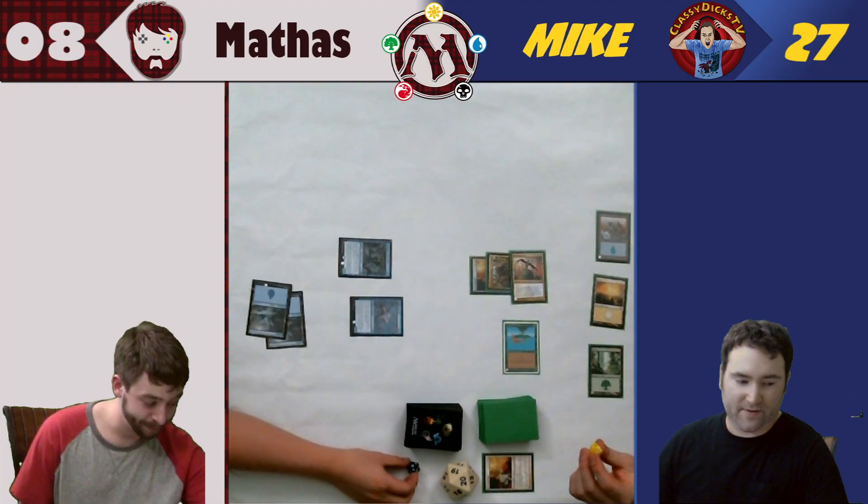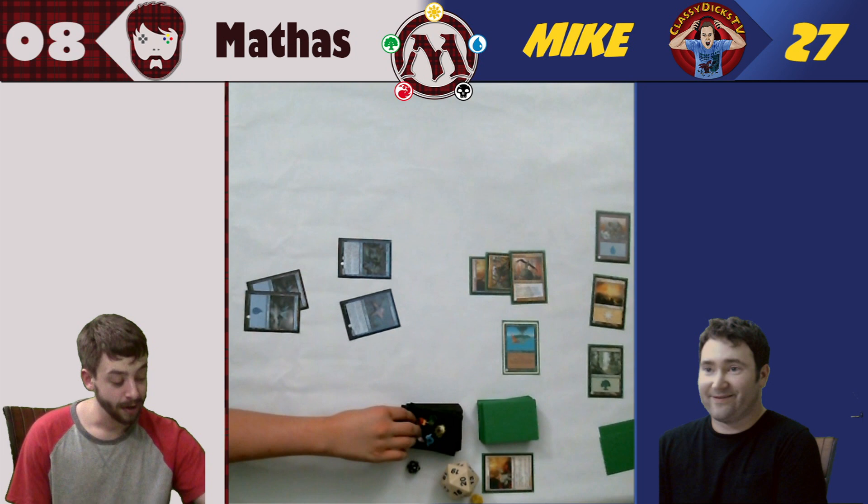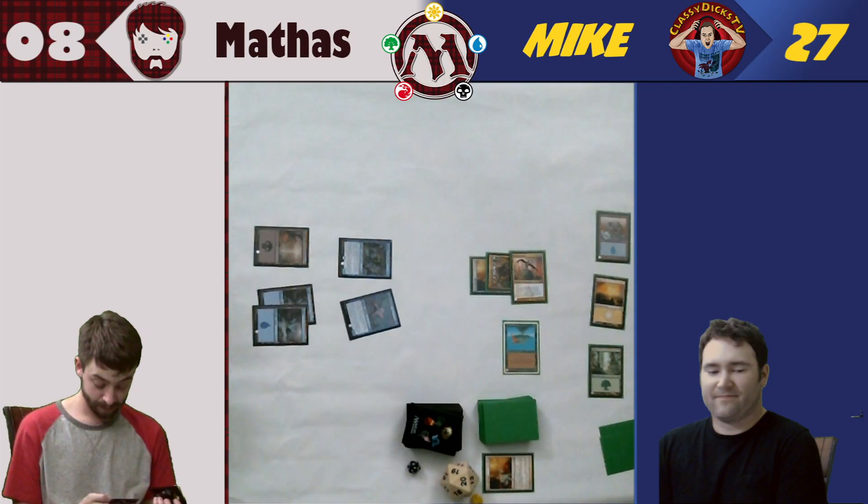Down to eight. And I gain seven. We're at 27 now. Your turn. End of your turn, scry for one. Yeah, that was mana — I needed that.